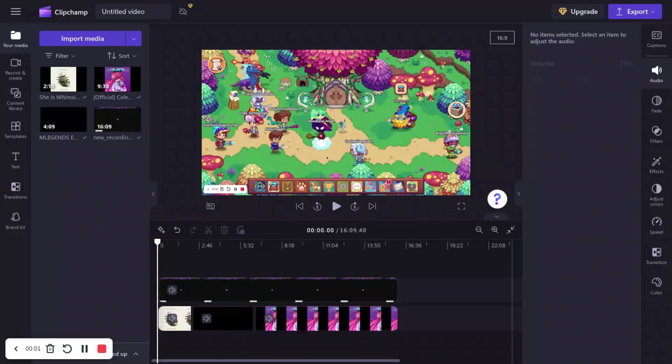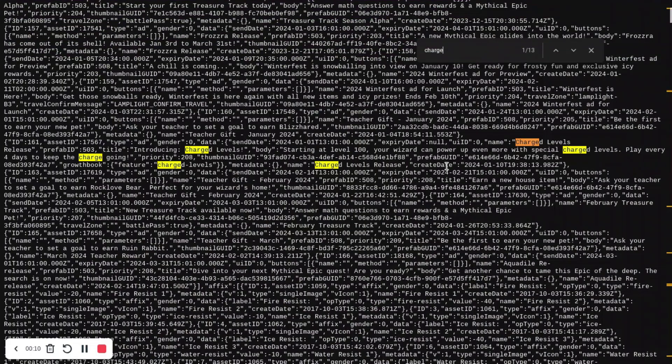Then there's the gold icon again — I had a theory on it but I'm not sure why it got updated since it looks the same as last time. Looking in the metadata, I found something about charged levels. It reads: 'Charged Levels Release — Introducing Charged Levels. Starting at level 100, your wizard can power up even more with special charged levels. Play every four days to keep the charge going.'